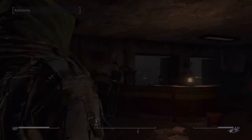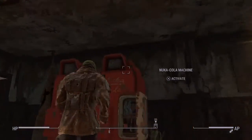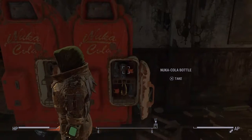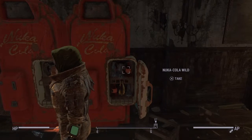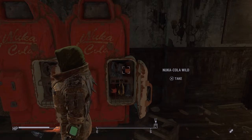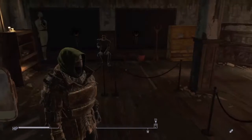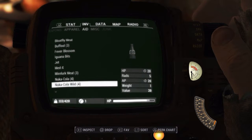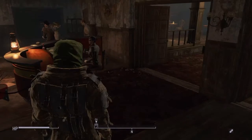Now as soon as you enter the Parlor, you're gonna notice that the Nuka-Cola machine has refilled all its Nuka-Cola. Remember last time it had four empty bottles? Now it has three empty and three filled — Nuka-Cola Wild, Nuka-Cola, and another Nuka-Cola Wild. I now have four Nuka-Cola and four Nuka-Wild; last time I had three Nuka-Cola and two Nuka-Wild.